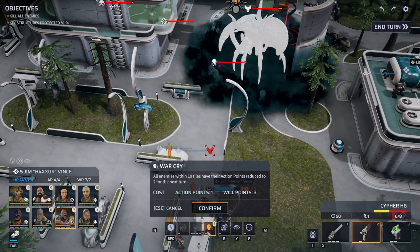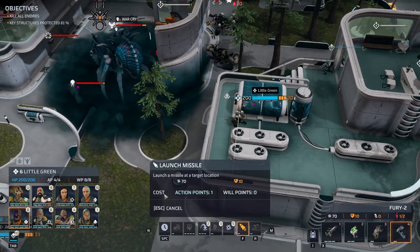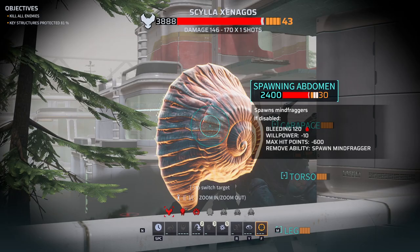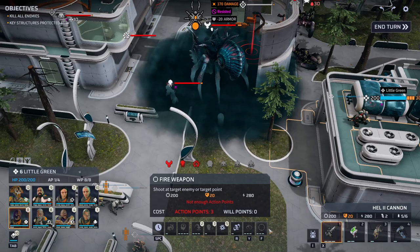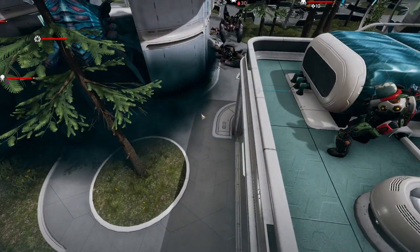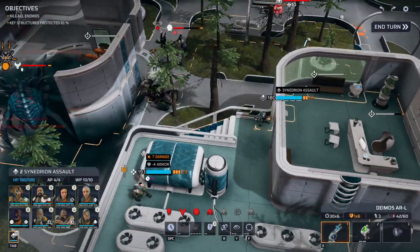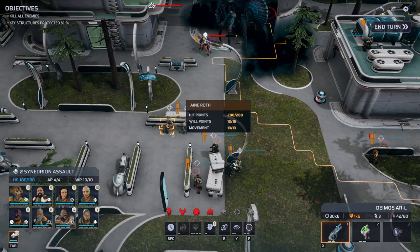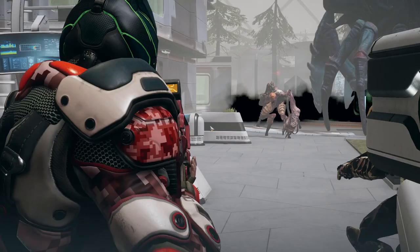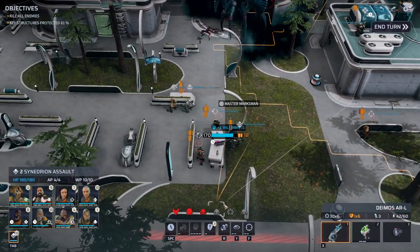Can we hit him from here? Yes we can — good. Warcry — here we go: number one, minus 50 armor. Number two, let's do this. That even takes away the stupid mist — that is helpful. Threat eliminated. I had to do that.